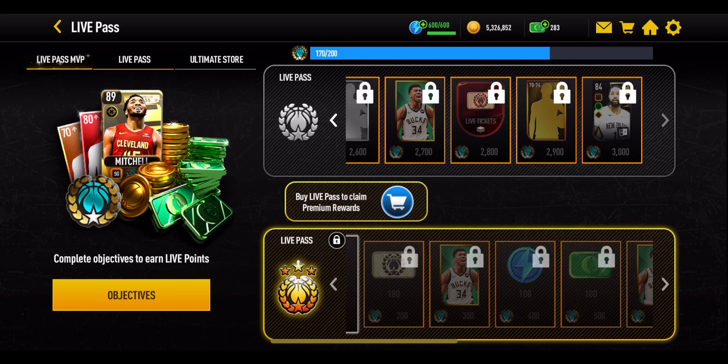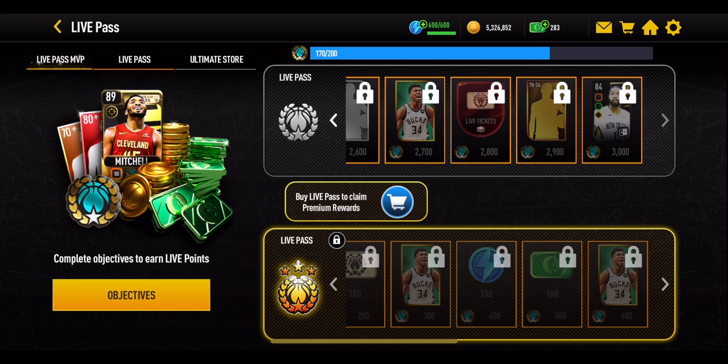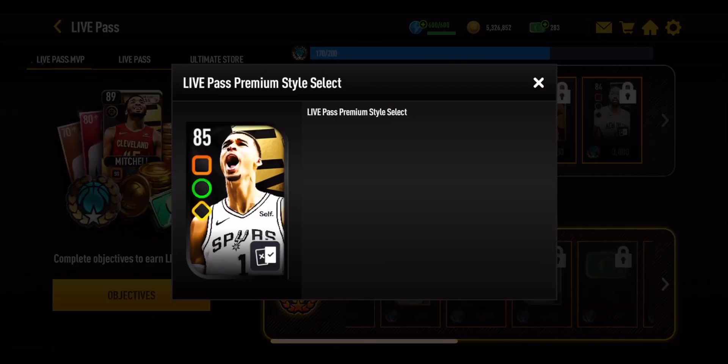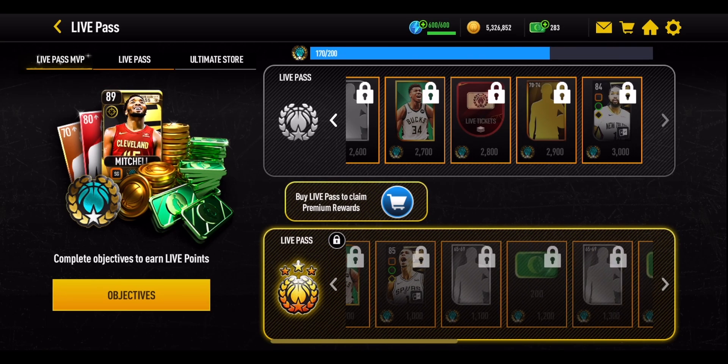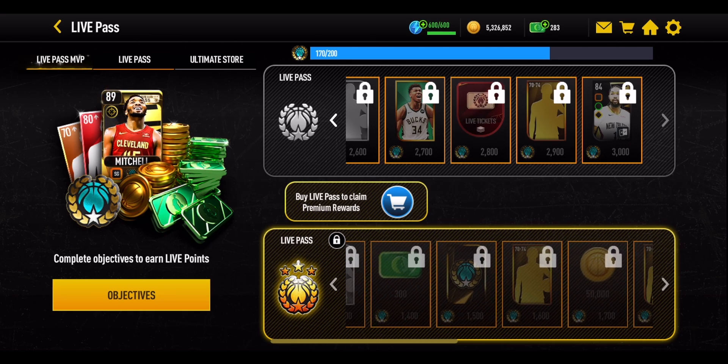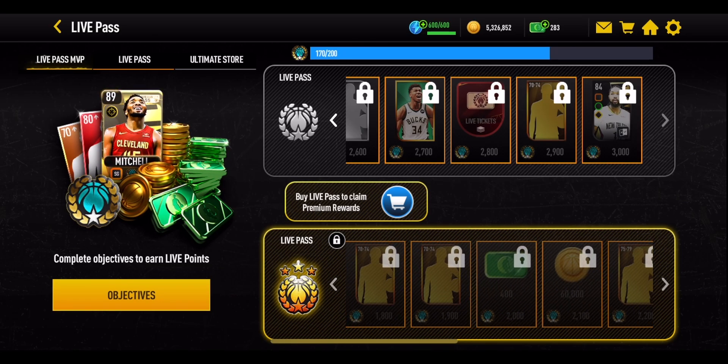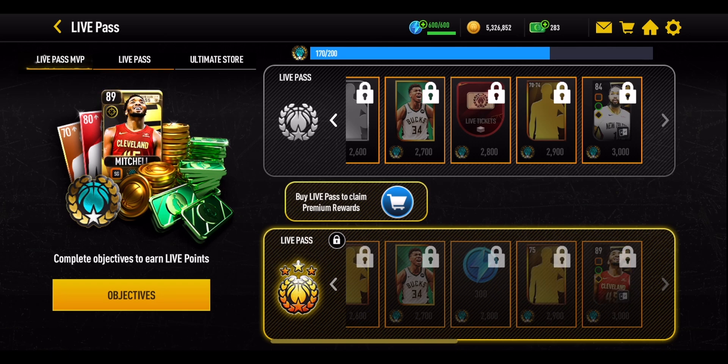Underneath is the Premium Live Pass. You get more Live Tickets, stamina, cash, coins, and players. Halfway through, you'll get an 85 overall Victor Wembanyama, plus an extra boosted court and boosted jersey. For November, the court gives an athleticism boost and the jersey gives a post-offensive boost, which is very useful if you've spent the money to go through that path.